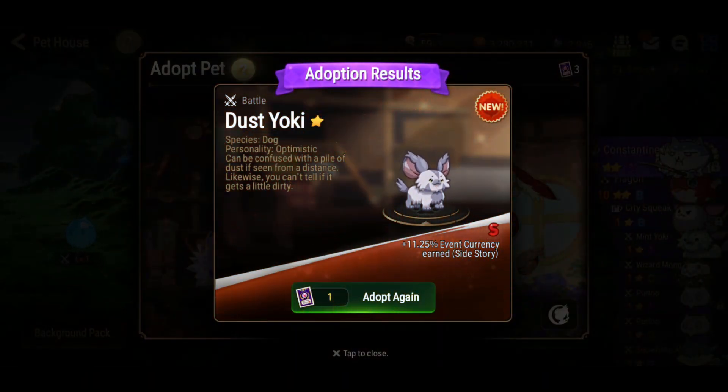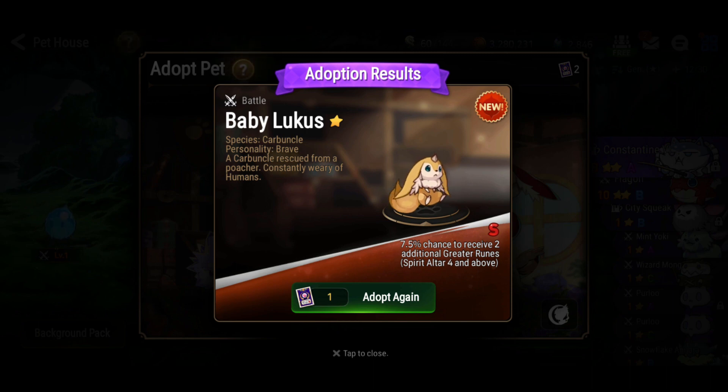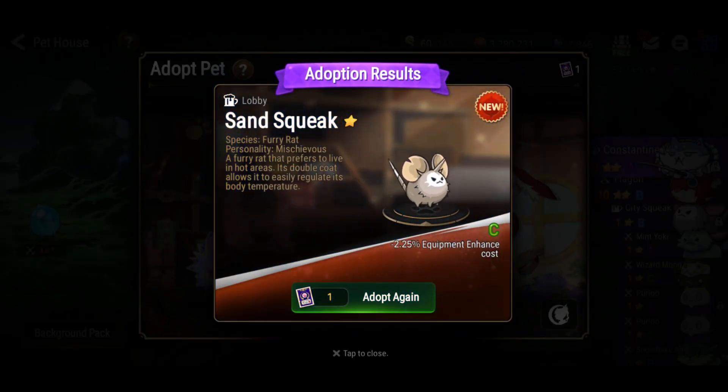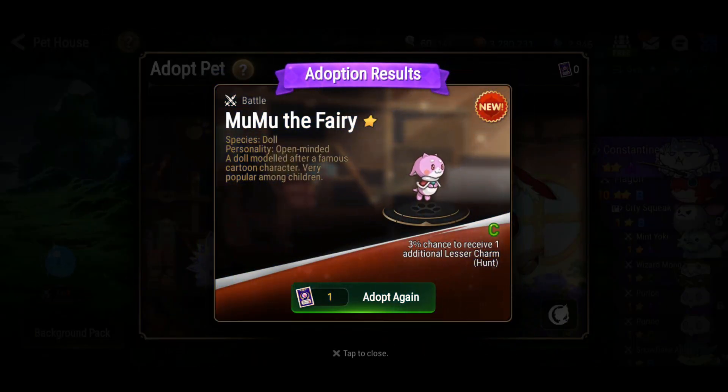Oh, this one's different. So this is what happens when you get an S rank pet — plus 11% event currency earned. This one is alright to get as well, but there's a better one in my opinion. So another S: 7.5% chance to receive two additional greater runes. Pretty good if you are farming runes for maxing out your skill tree. And it looks good as well — majority of the pets here look really cute. That's one of the charms with the pet system: the appearance and the fact that you can change their looks however you like. The versatility here is a big plus.